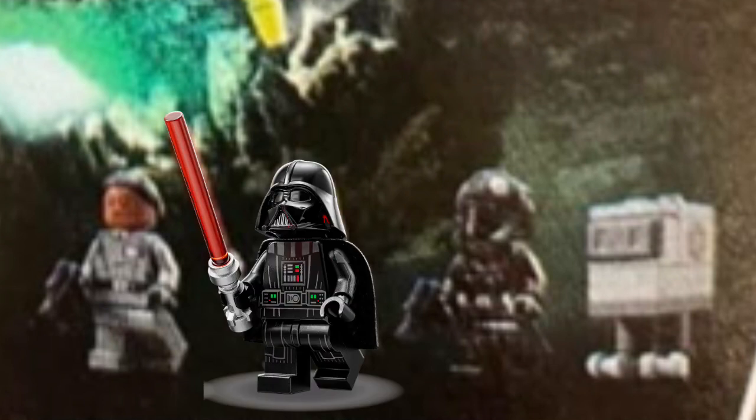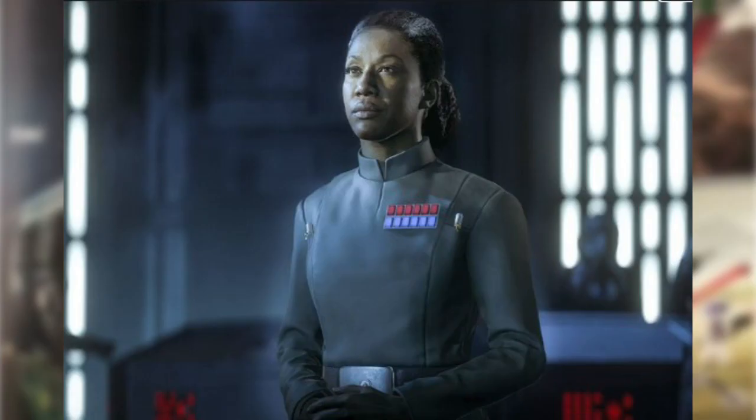First up, minifigures. We have a Gonk Droid who looks to have some sort of special Imperial logo on the side of him — that's just from looking at this from the very blurred instruction manual perspective. We're also getting a TIE Pilot as well as Darth Vader. And finally, we are getting Rae Sloane — not yet Grand Admiral Rae Sloane. She is a non-canon character.